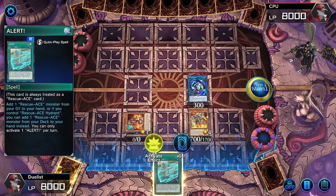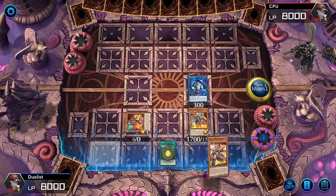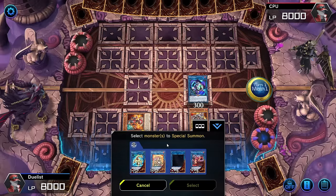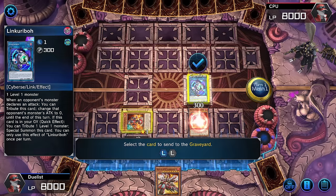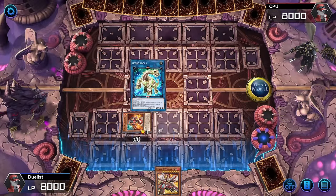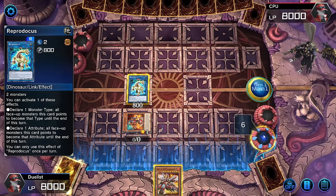We're going to lift off right behind that Link Karibo, activate, and grab Alert. Get our Turbulence before we make our fifth summon, since we could get Nibiru'd. After four summons, commit to the fifth summon and check for Nibiru. Reprodocus, come forth and summon — right in front of the Hydrant, very important. If their field does not light up, you are in the clear.